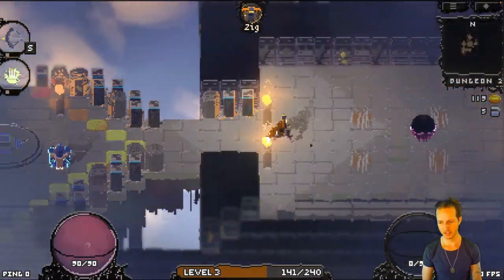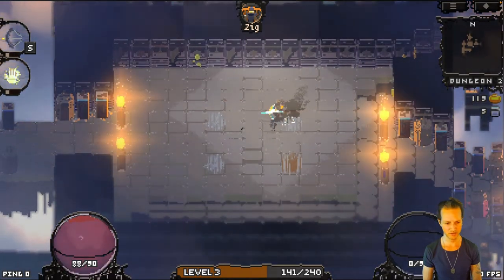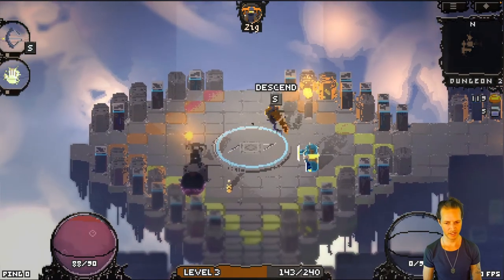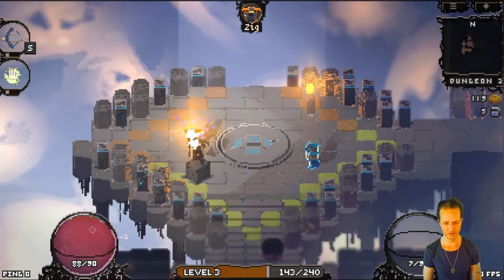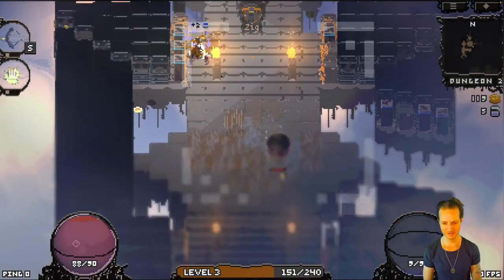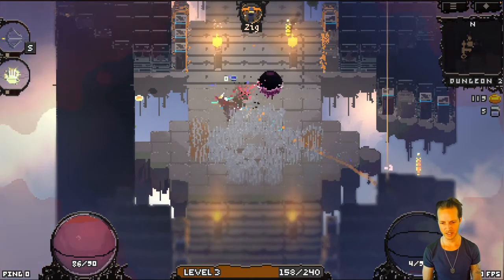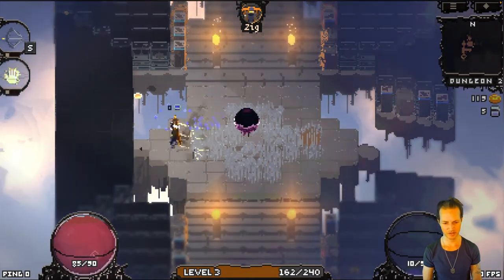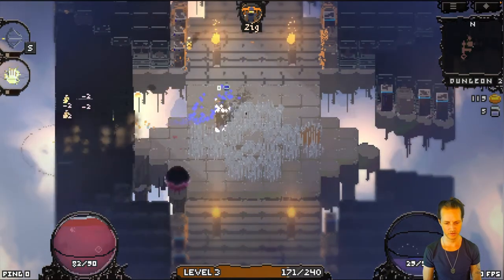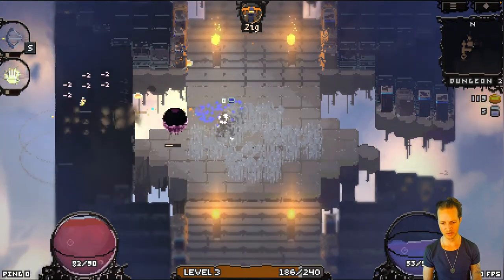We can fight this guy and he pesters the heck out of you — he's very hard to beat with just a bow, which is all the weapon I have right now. What's he doing in the corner? He's running away! So yeah, you can fight him, and if you have enough matter points — I should get some matter points built up. If I have enough matter, I can bind him as a wraith.